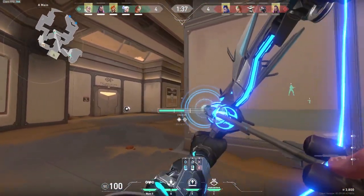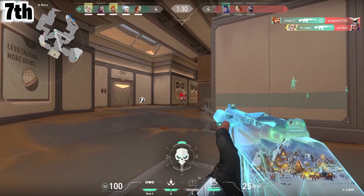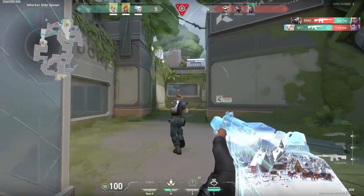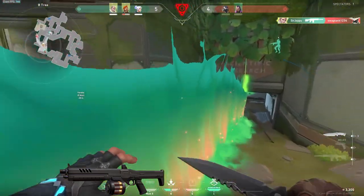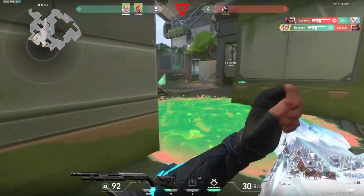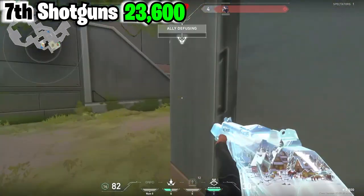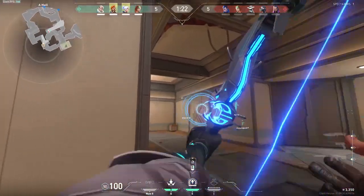Now, with that hefty intro out of the way, let's get right into the rankings. Coming in at 7th place and dead last on our list, the cheapest weapon class if you wanted to buy everything, is going to be shotguns. There are only two shotguns to choose from, the Bucky and the Judge. The Judge is actually cheaper to buy everything than the Bucky — every skin for the Judge costs 9,925 Valorant points, while the Bucky costs 13,675. Adding those together, the shotgun class comes in at 23,600 Valorant points in 7th place.